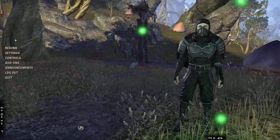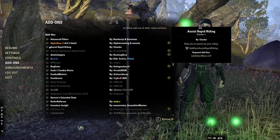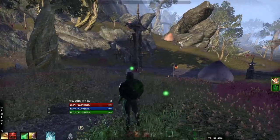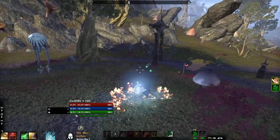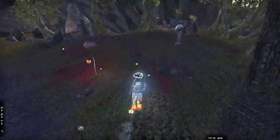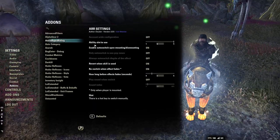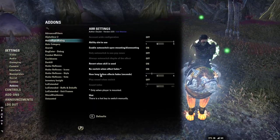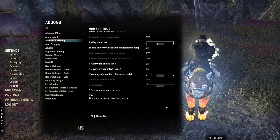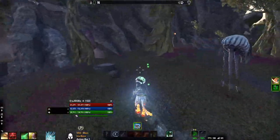Next one is Assassin Assisted Rapids. Basically whenever you get on your mount, Rapids pops up on your bar and you're good to go. You can change the timing, which ability it's slotted to, how long before the effect fades, and when it pops up again — you can adjust the timer for all of that.